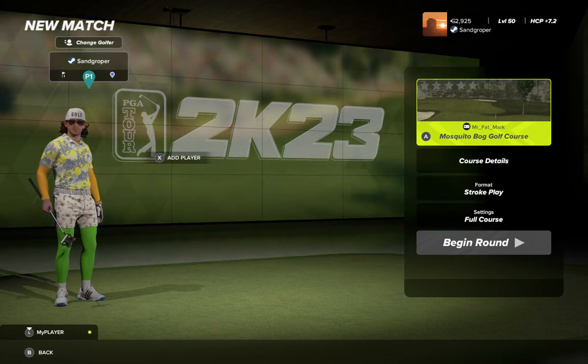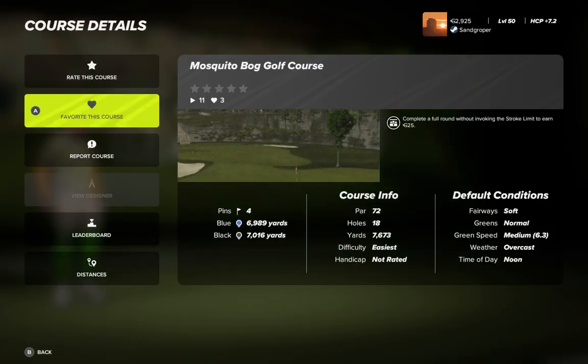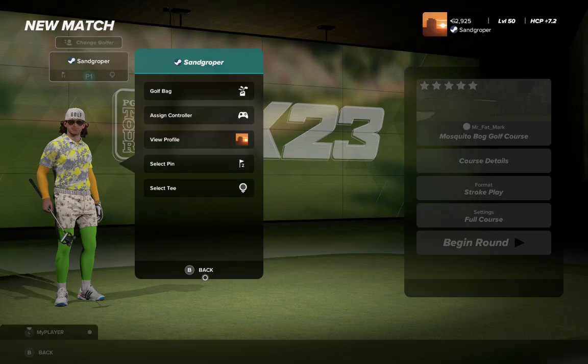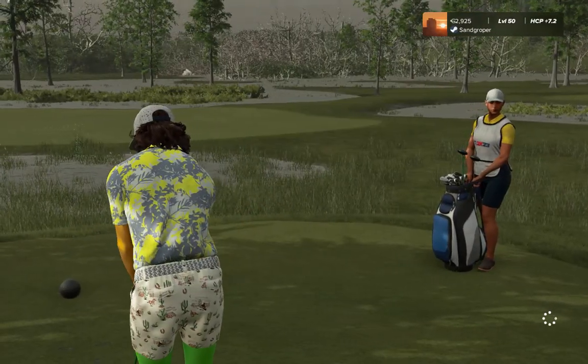G'day golfers, Sam Graper here. Today's playthrough is Mosquito Bog Golf Course by Mr. Fat Mark - looks like a ripper. Had a look at it on TGC forums: two tee boxes, four pins, par 72 with 7,000 odd yards off the blacks. Soft conditions luckily, as there's a lot of water. Greens running at 6.3, overcast noon day. We'll go off the blacks and take pin set two.